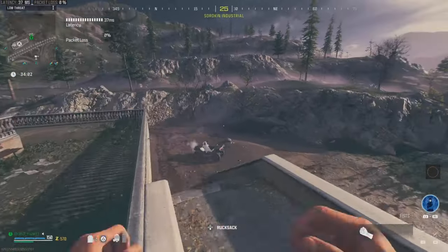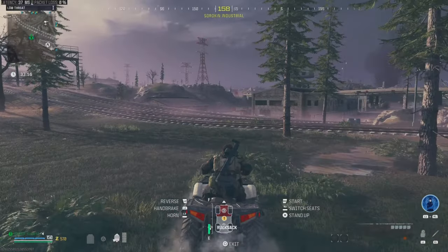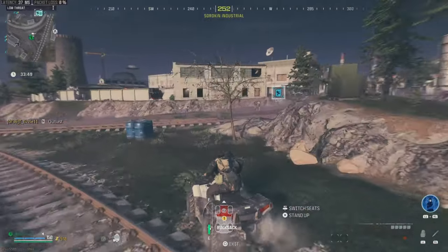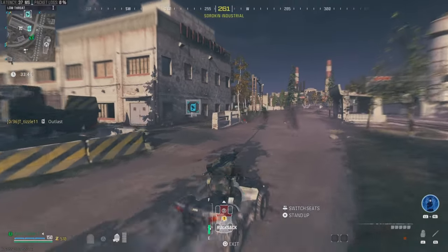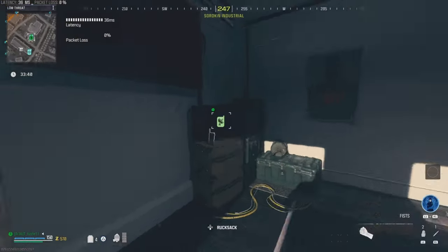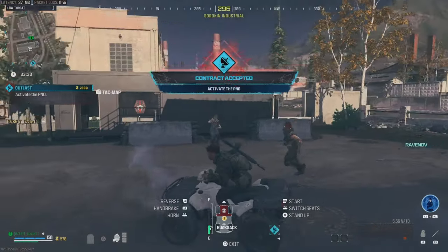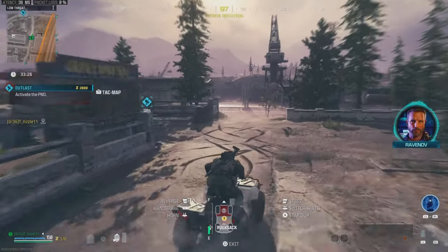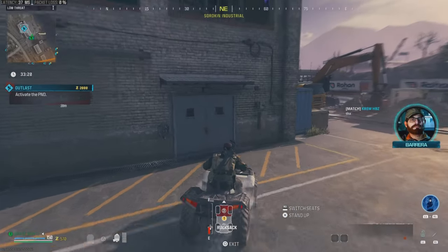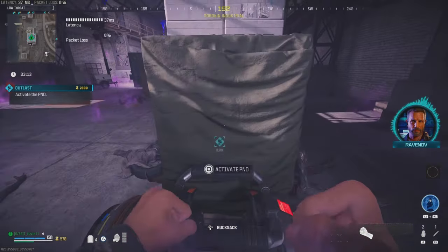The next items we're going to want to get are upgrading our gas mask from a regular to a durable, getting a large backpack, and getting a self revive. The best way to do that is to do contracts and get up to about $20,000. If you don't have the best gun and everything pack-a-punched, just stick to the tier one area. I'm only walking around with a regular LMG, so I'm just going to do a bunch of tier one contracts until I hit $20,000.